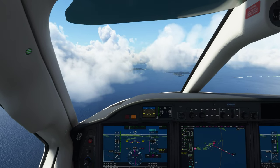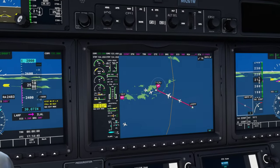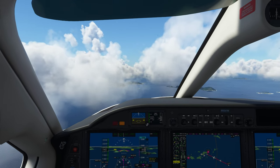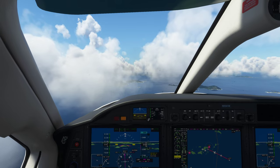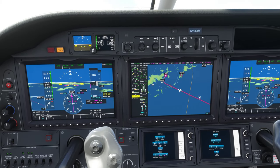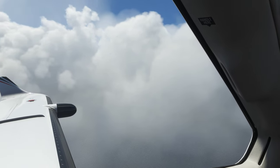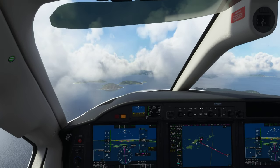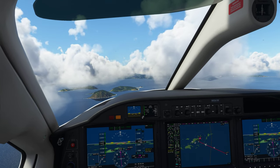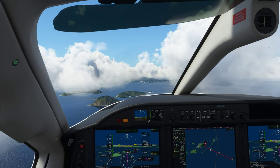Alright, here we are, Sim Update 8. Descending now down into Roadtown, and see right behind me on this plane right here — right behind me is my good friend. Just doing a quick little flight here. The clouds and everything are just looking pretty amazing. What is the field elevation? Let me guess, it's gonna be right around 16 feet. Yeah, field elevation is pretty low.